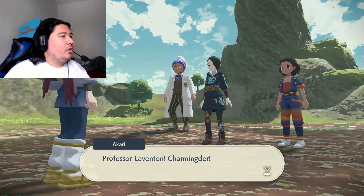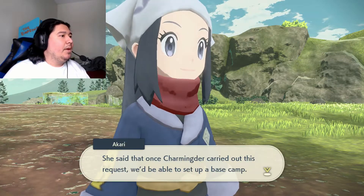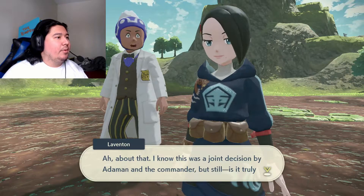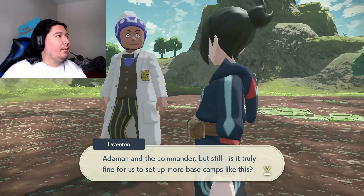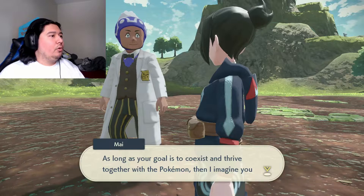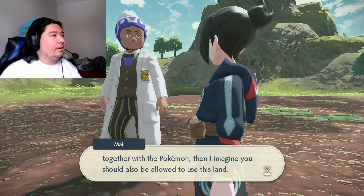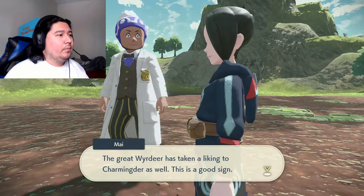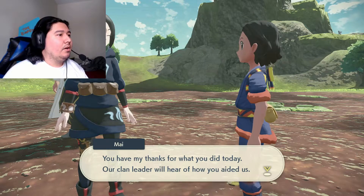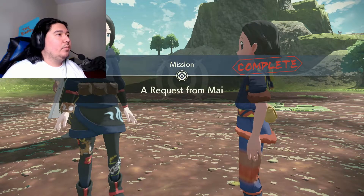Captain Cylene sent me — she said that once Charminger carried out this request we'd be able to set up a base camp. The Hisui region is a land created by Almighty Sinnoh for the sake of its Pokémon. As long as your goal is to coexist and thrive together with the Pokémon, then you should also be allowed to use this land. Mission complete! Let's go!